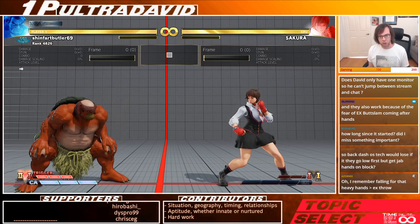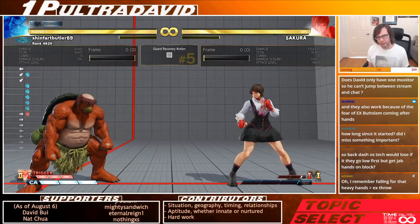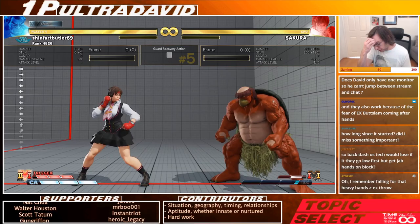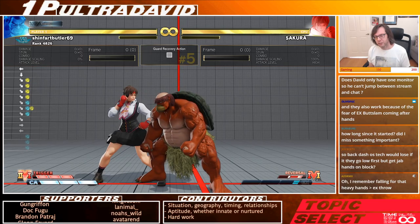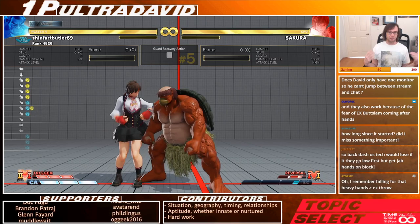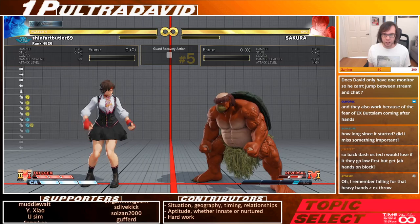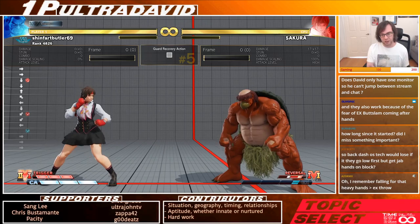Another really common solution is backdashing. If you've done a long pressure series and pushed the opponent out to a far range, that's hard for Honda to chase. Backdashing can reset the situation — once Honda doesn't have something he's immediately buffering hands into, he's at a range where he can't immediately start hands pressure again. He has to find some buffer — a jump, a cancel, whatever — to get things going again. Once you've reset, you can play more of the game you want to play.